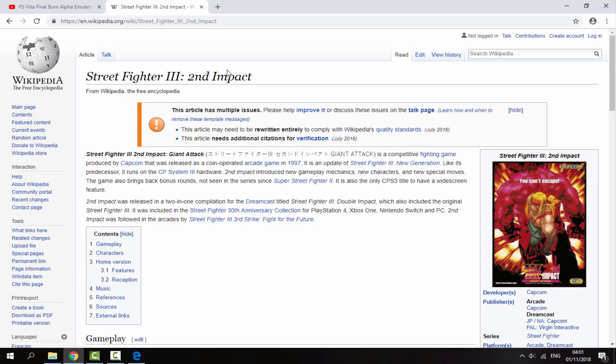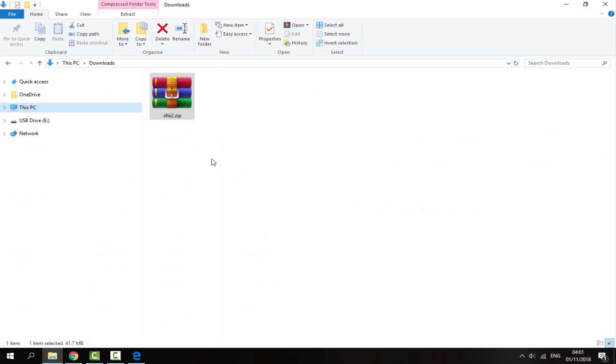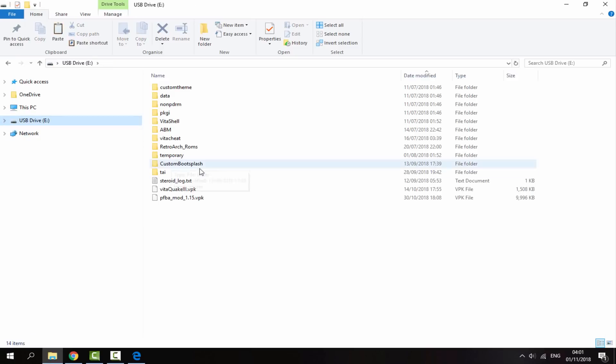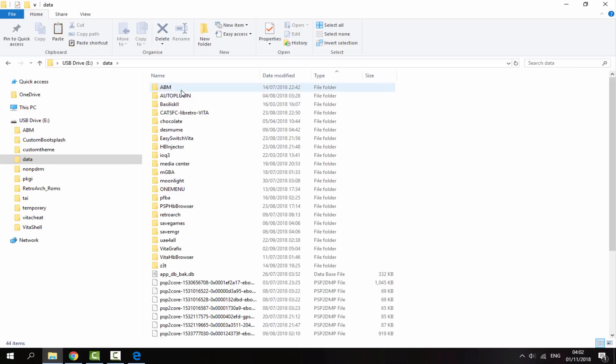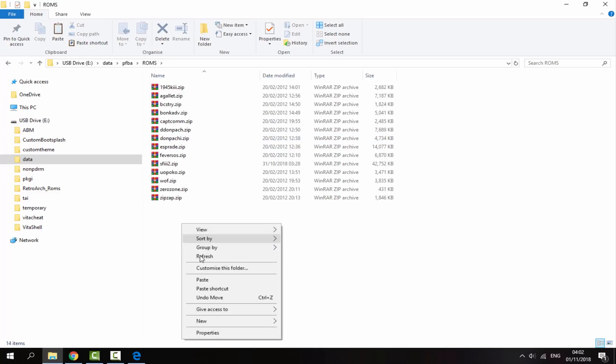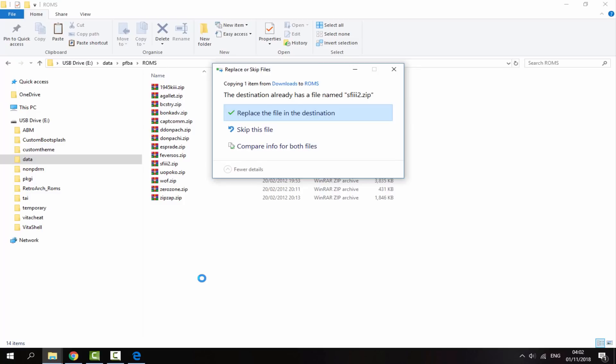You will need to find the ROM of the game of your choice — I won't be leaving a link to those in the description. Once you have your ROM, download it and it should be in your Downloads folder. Right-click and select Copy, then go onto your PS Vita, go inside the data folder, find your emulator folder — it's called PFBA — go into the roms folder, and right-click and paste your ROM in there.